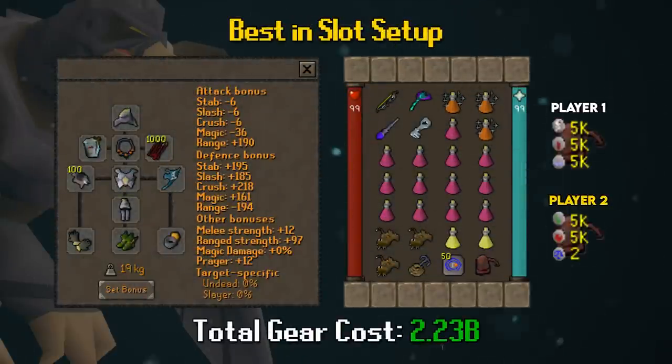Moving into the Best in Slot setup — this one is expensive. First up is the full Armadyl set: helmet, chest plate, and chain skirt. On a slayer task, swap the helmet for the Imbued Slayer Helmet for the plus 15% ranged accuracy and damage bonus. Ava's Assembler, Necklace of Anguish, Dragon Arrows, black chinchompas. The Elysian Spirit Shield is incredibly expensive and entirely unnecessary if you have the rest of the BIS gear — a Dragonfire Shield is a fine downgrade. Barrows gloves, Pegasian boots, and Ring of Suffering (Imbued) for plus 20 additional defense to all defense bonuses.